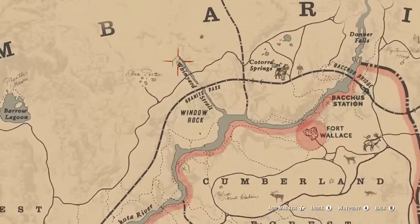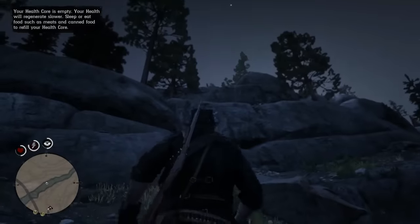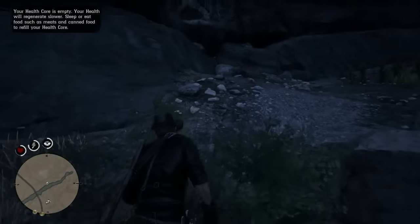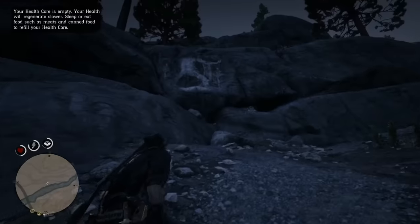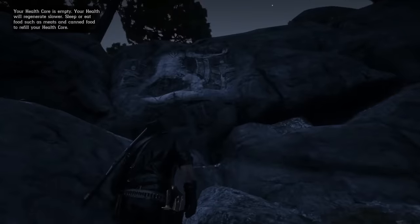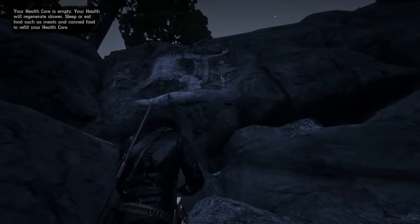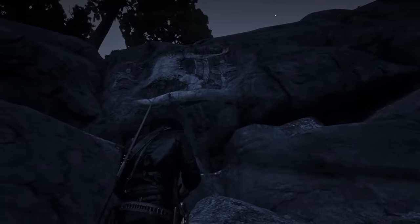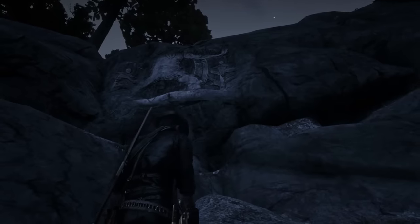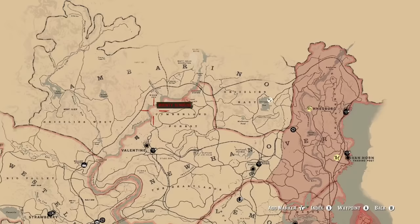The next one is to the east and a little bit north of Window Rock, right at the edge of this little river outlet at the top — that will be the fourth rock carving. Sketch it in your journal. Some of these are pretty tricky, so if you can't find it right away just explore that area. Also, if you can't seem to get the sketch, just walk around in the vicinity of the carving until you see the prompt — sometimes it can be a little bit finicky.